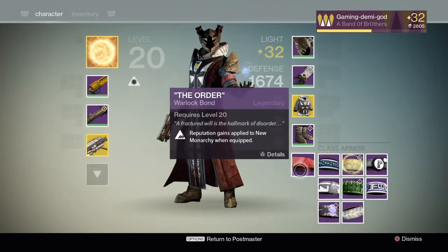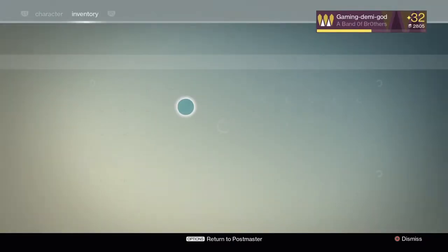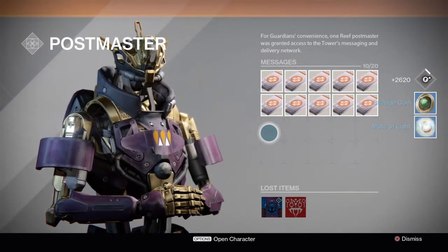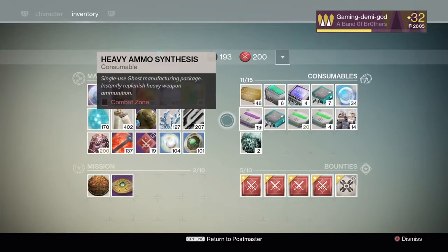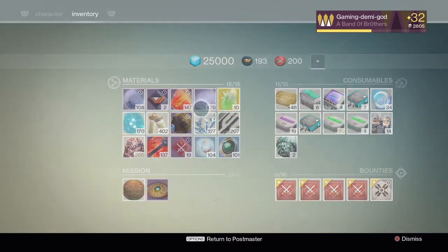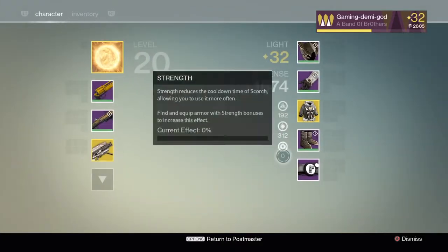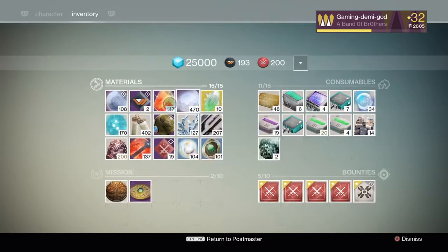Okay, let's burn these commendations again. All right, so we get one more package — motes of lightning and strange coins. Are you kidding me? This game absolutely hates me. I'm just gonna go ahead and burn some more. I'm gonna switch over to New Monarchy if I get anything else — another commendation too. I don't even think I'll have enough.